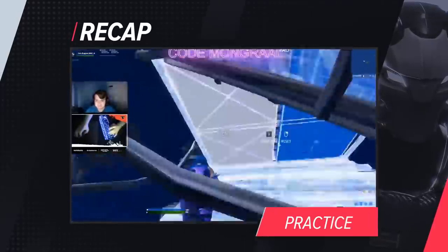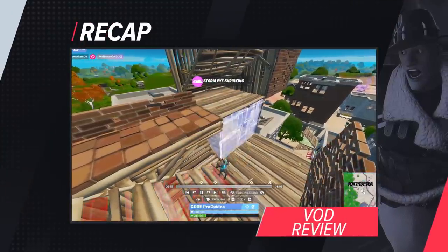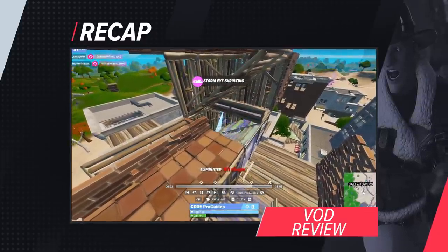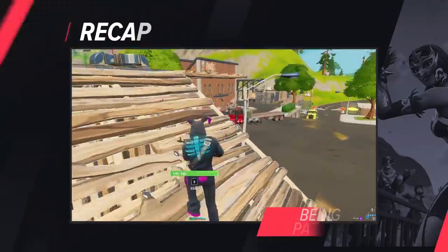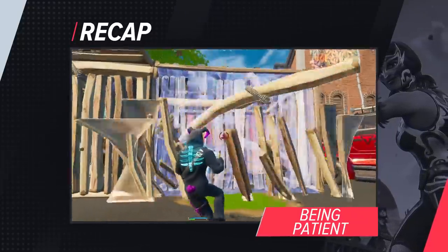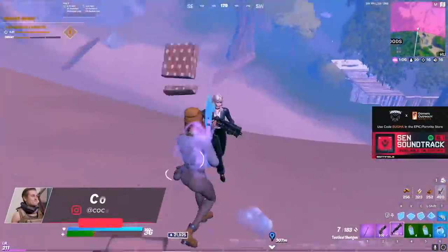Let's recap. To be the best W-keyer you can be, you need to practice — you can't walk into a tournament and expect to be the best in the room. You need to VOD review to learn from your mistakes by comparing yourself to another W-key style player. You need to pick a drop spot and learn it completely so you know every inch when it comes to tournament play. And last but not least, balance your W-key style with patience — anyone can run and spray, but it's the W-keyers who assess their surroundings that walk away with the Victory Royale. Put in the work and you'll be dropping 20-bomb games with ease. Good luck out there!